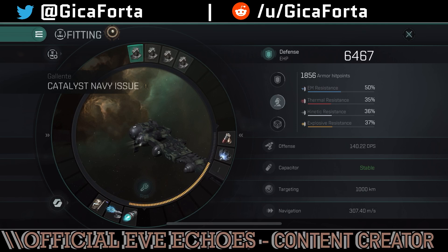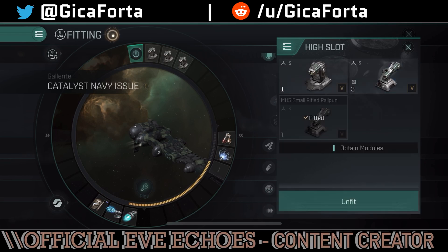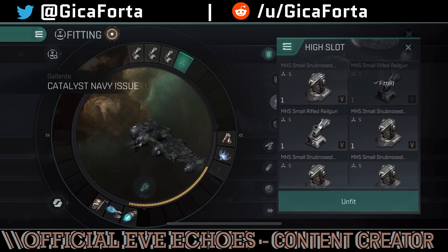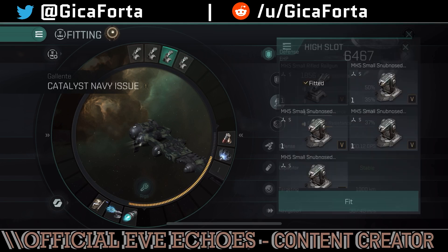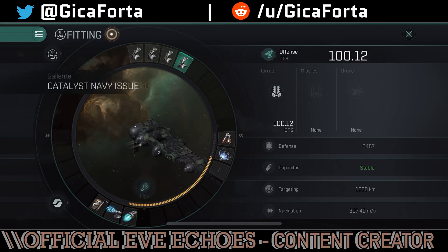So this is the close range fit — the extra mid slot you can go with a warp disruptor or stasis web, but I wouldn't recommend the warp disruptor, period. We also have a fit available where we can swap out to show the differences in range and DPS. We have the Mark 5 small rifle railgun, which is the long range version of the Gallente weapons. Fitting four of them, you'll notice a decrease in DPS output — going from 140 down to around 100 DPS.